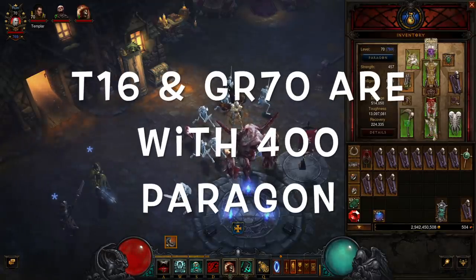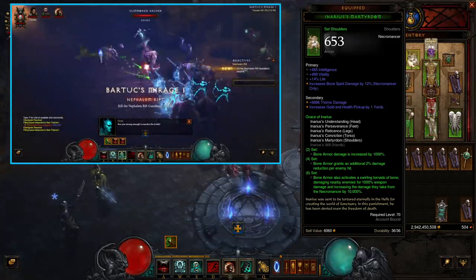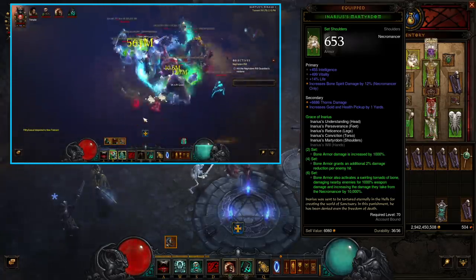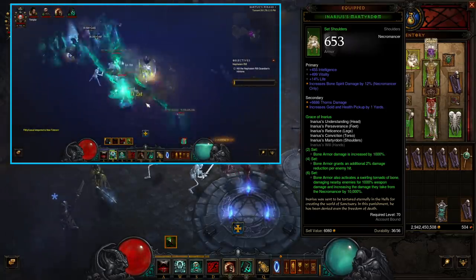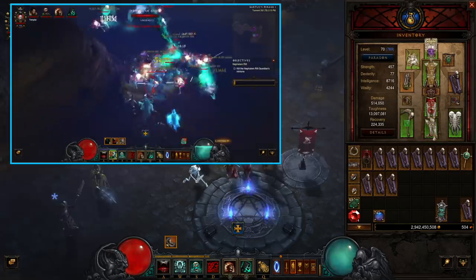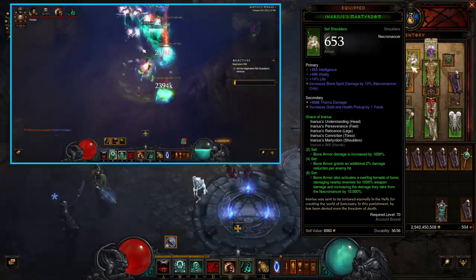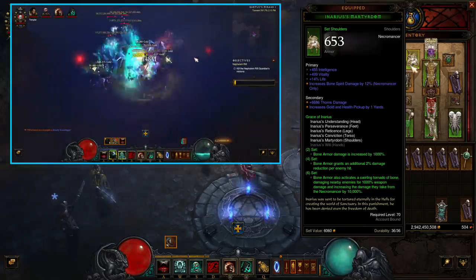Inaris has been buffed — under patch 2.6.5 I initially said it was probably not worth going for, but I wasn't planning on them buffing it. Guys, it is well worth the time getting Inaris now because 10,000% damage — that's the equivalent of getting an ancient in every slot for an LON build, which is pretty nice. You do lose some flexibility because Inaris works by having a Bone Storm around you, so you have to tag enemies with the Bone Storm to get the six-piece 10,000% damage bonus.